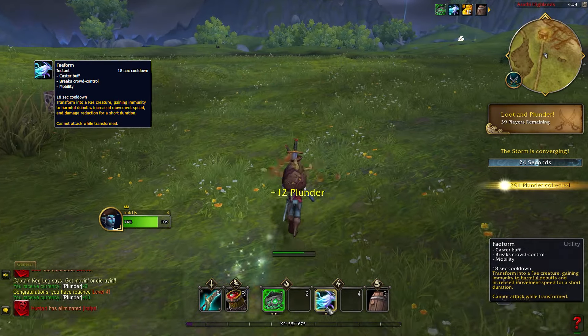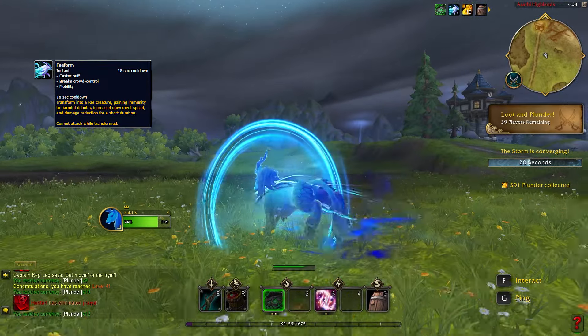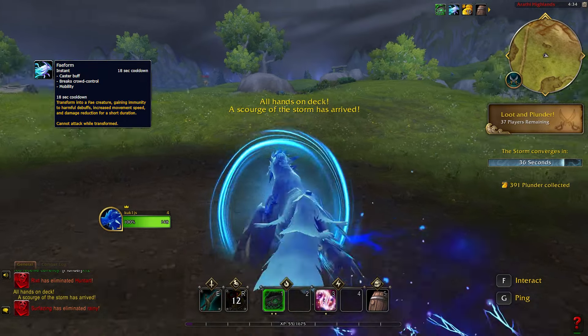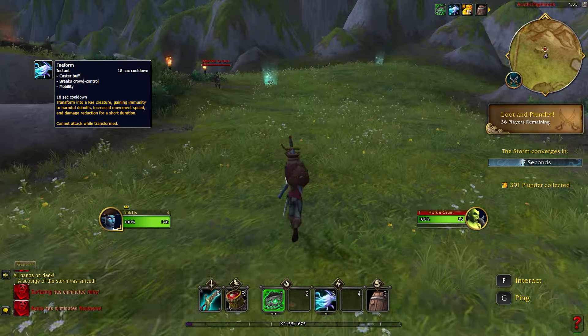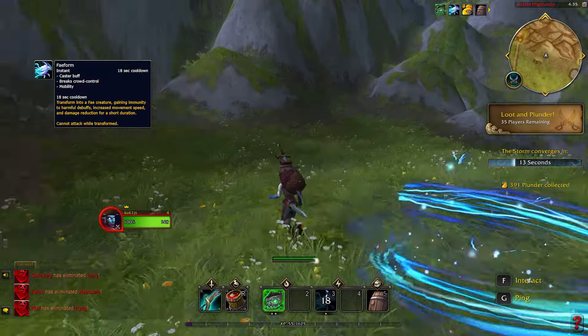Next we have Fey Form. This is also a great escape or chasing skill as it instantly increases your movement speed, reduces damage taken, and removes any harmful debuffs. The effect lasts only 3 seconds, but it will help you increase or decrease the gap between you and your enemy.